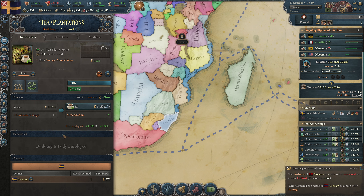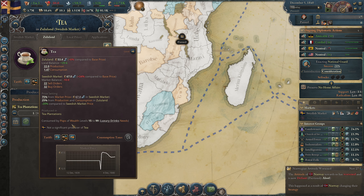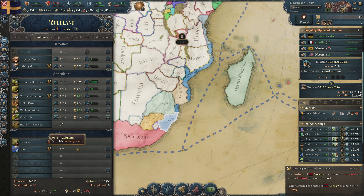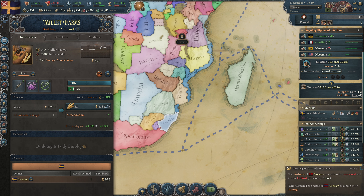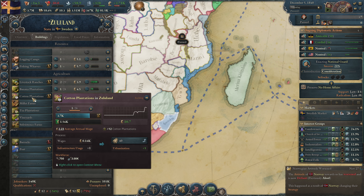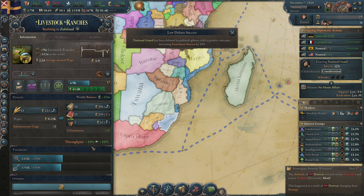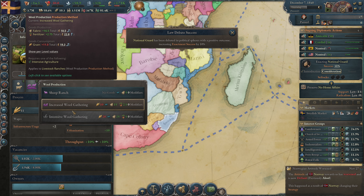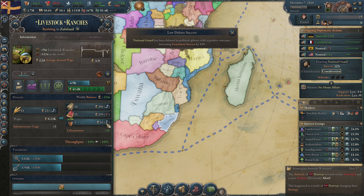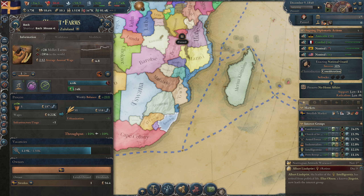Tea is consumed by pops of wealth level 15 and higher as luxury drinks only. The millet farm here will work the fruit — the fruit is coming along. We are making fertilizer locally so we can go to the millet farm and use that fertilizer. Let's go for it.